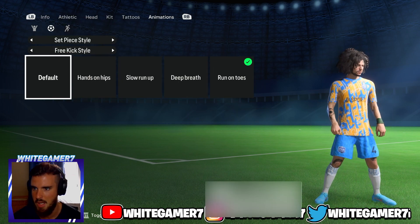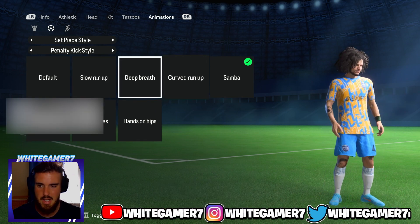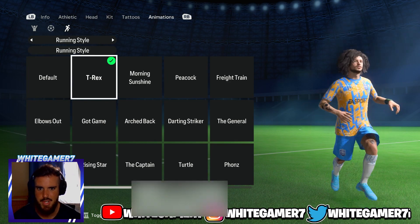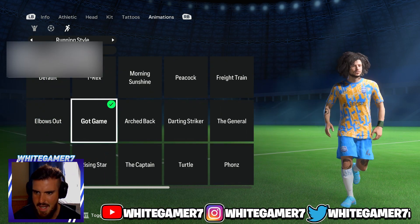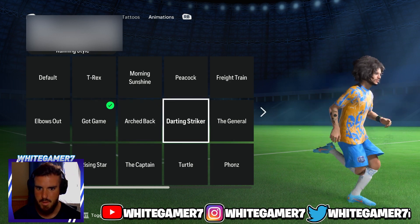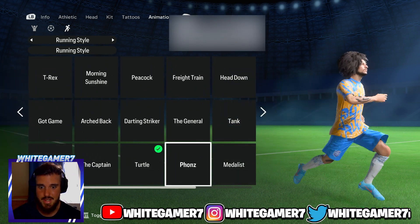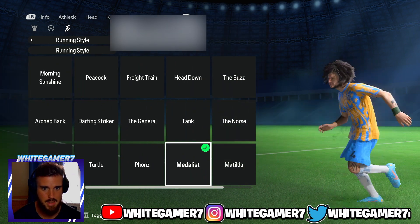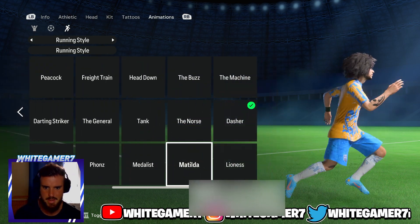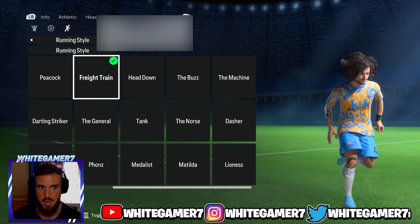Set piece styles look like the same ones as before — they probably added two or three new ones. For running styles, the T-Rex, General, and Darting Striker are old. 'Got Game' might be new, and the Turtle and Medalist also seem new. The Dasher is still here. Matilda and Lioness seem more like female running styles. Some may just have new names rather than being entirely new.